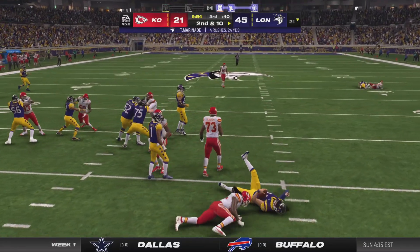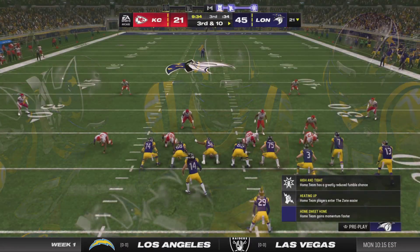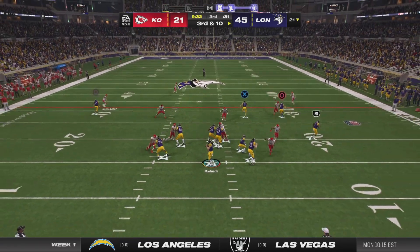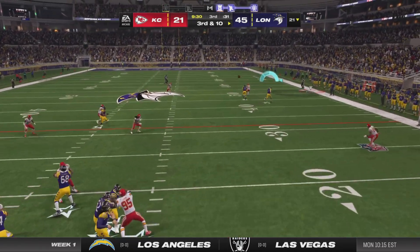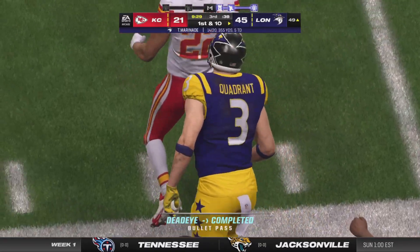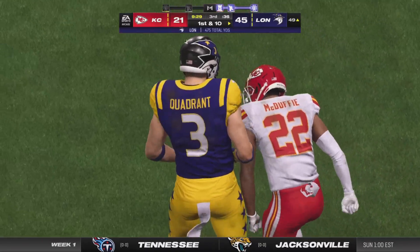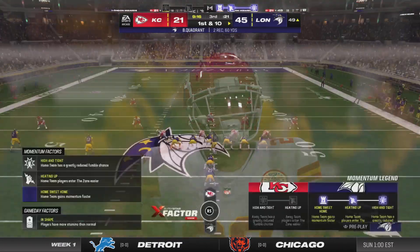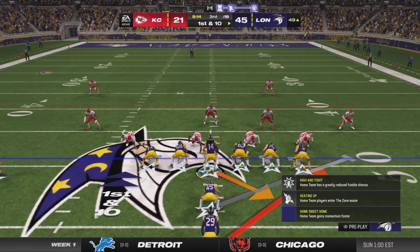They'll start by running the option to the right. They had the incomplete pass on second down. Now they need a big play here — third and ten. He's got a man, complete. And he'll take this to the other side of midfield before going out of bounds. 30 yards there and of course the first down as well.